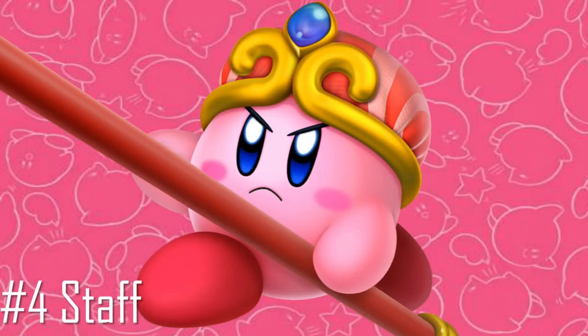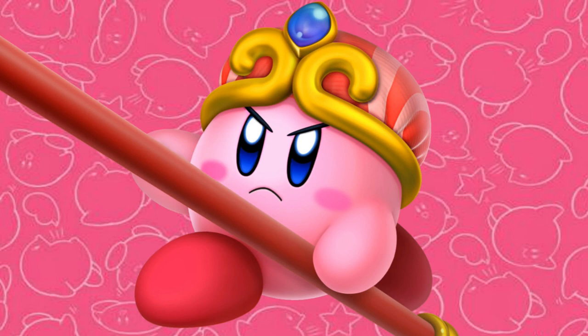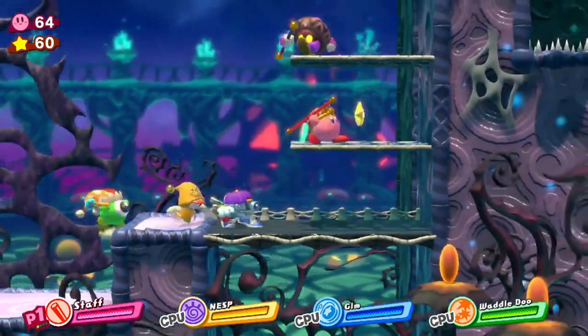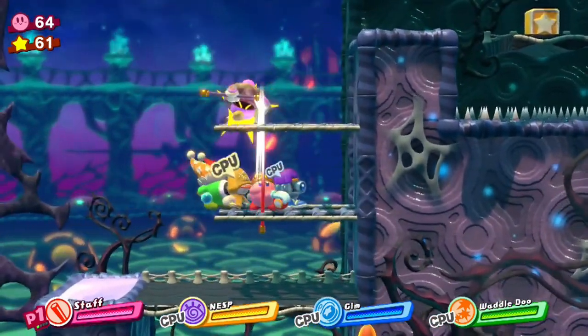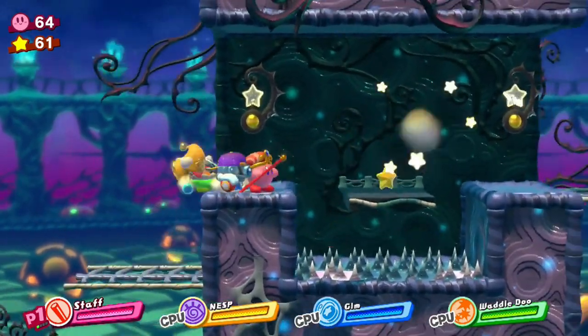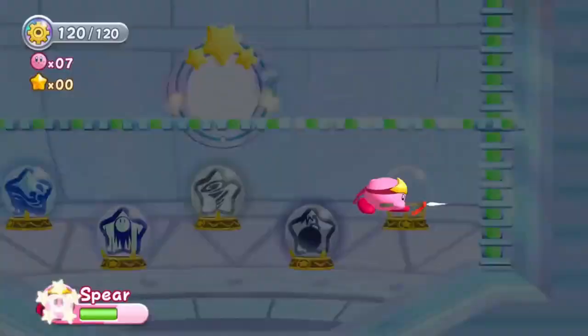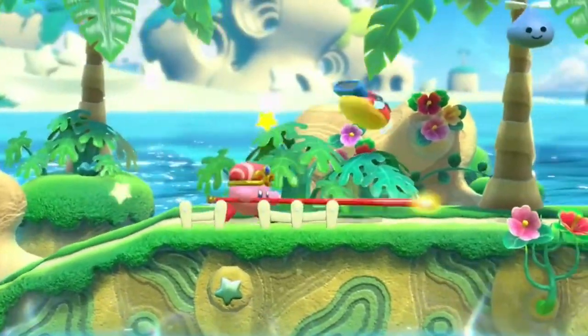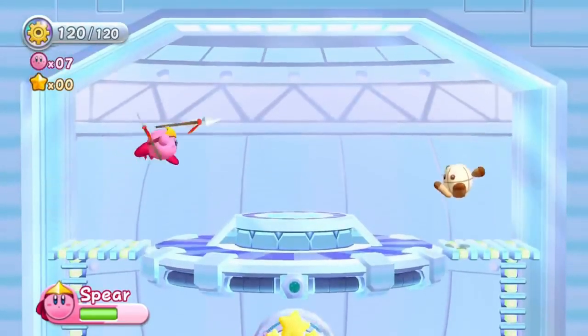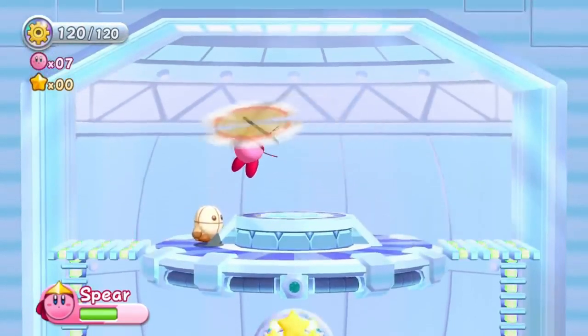Staff. This ability was one I found to be pure fun to use from the get-go, and coming to understand how its moves work added more to the fun, as well as opening my eyes to how strong of an ability I think it is. Staff revolves around ranged attacks using the Staff itself that it gives Kirby to wield. It's not as much ranged as a projectile, but it's certainly long enough for it to be a good choice and have its own edge over the other weapon-wielding abilities. It's a bit like Spear, but with greater reach and some acrobatic moves in exchange for lacking a projectile and not having the fun helicopter move.